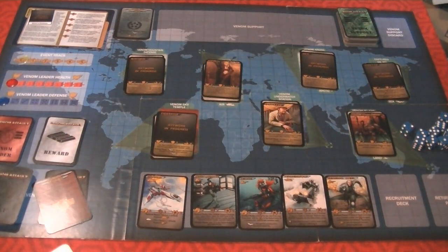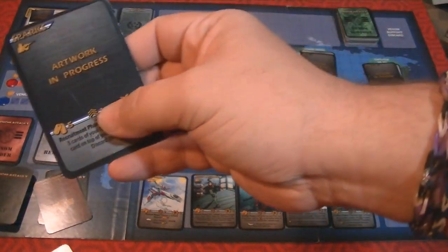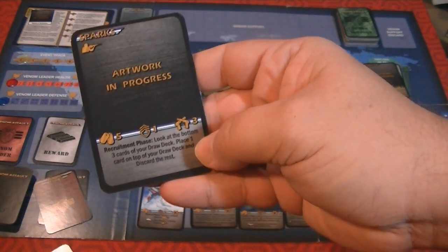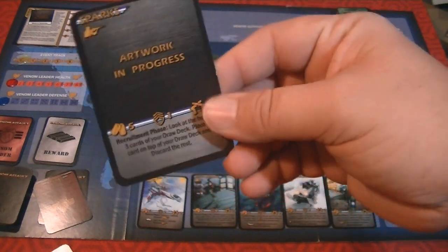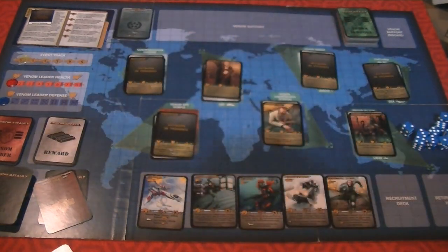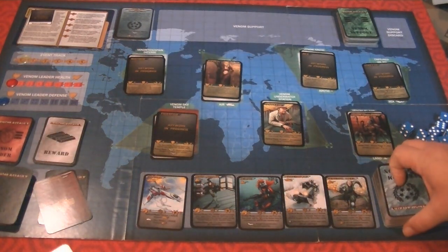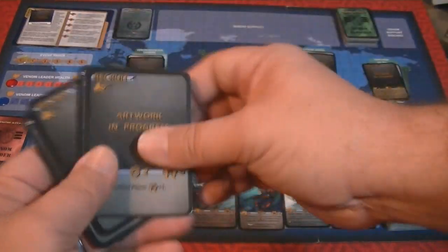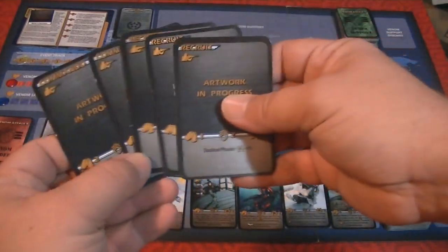This is a prototype, so not everything has a picture on it. Here we have Sparks — her recruitment phase ability lets you look at the bottom three cards of your draw deck, place one on top, and discard the rest. If you use that ability she can't be your combat person. There are combat phase abilities and tactical phase abilities as well. Going through the recruit phase without using any special abilities, we have: one for the Commando, one for the Commando, then a two, two, and two — eight total recruit points.